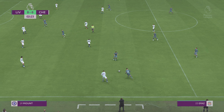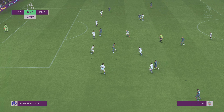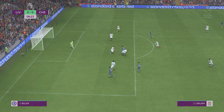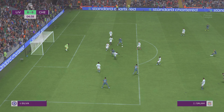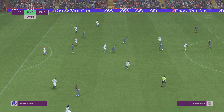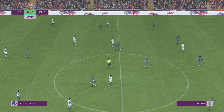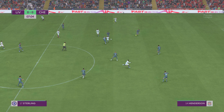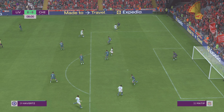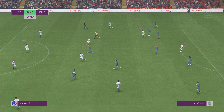Andrew Robertson. And Diaz has it. Thiago now — what's he going to do from this position? Chance to finish. Brilliantly blocked. Chilwell. Sterling has it. And back with Chilwell. Well, that's how to keep the opposition at bay.